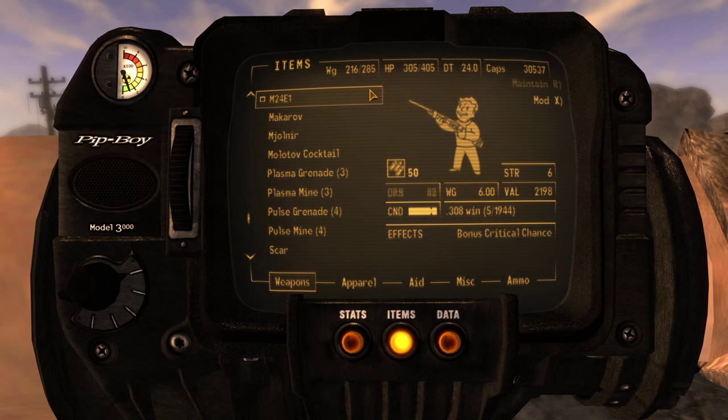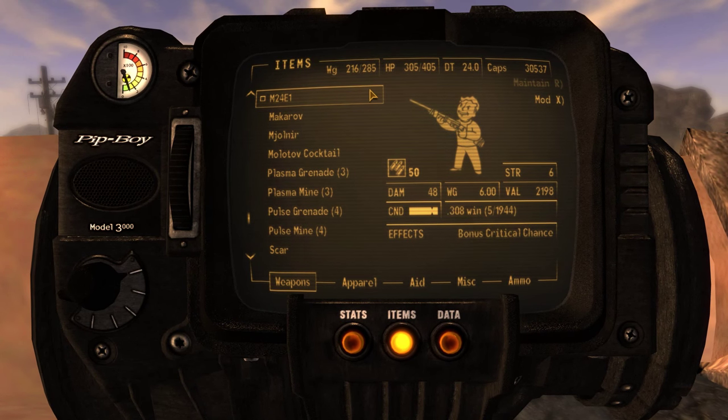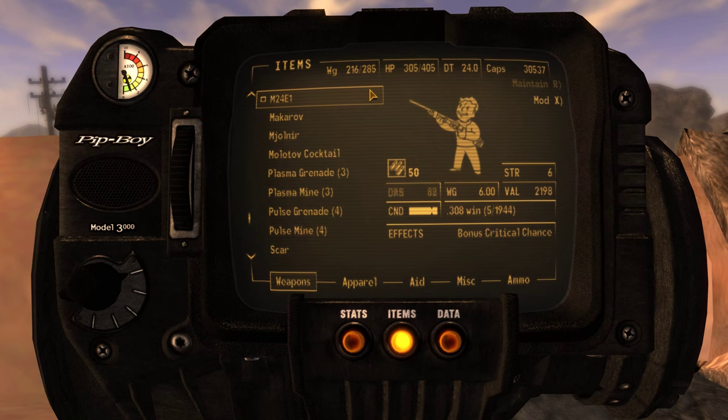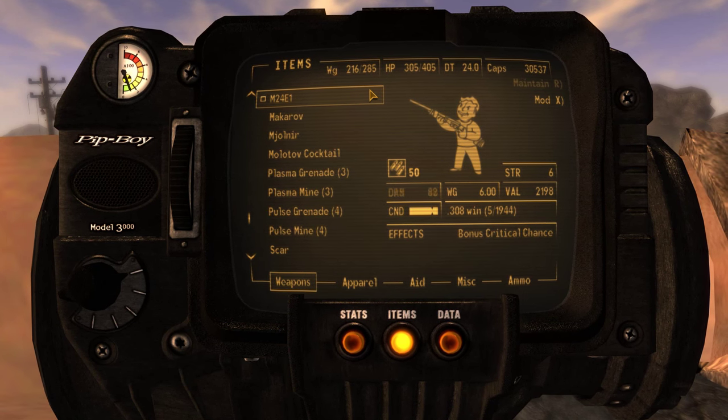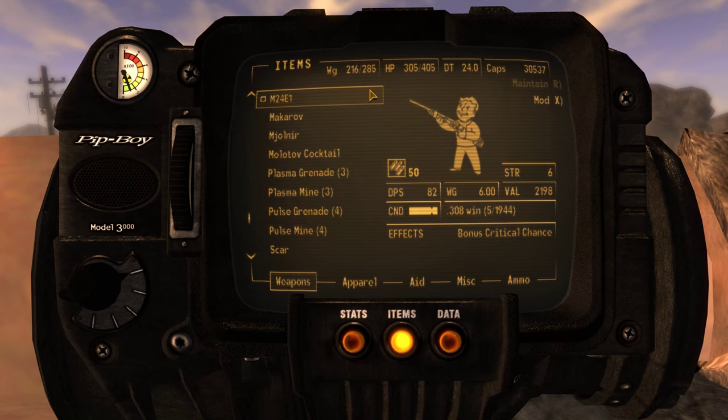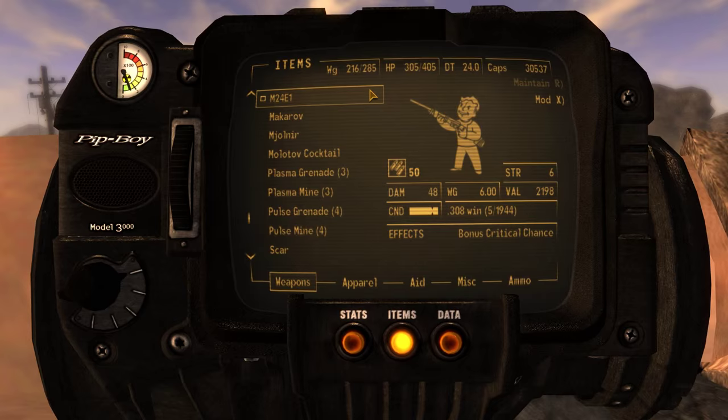It requires 50 gun skills, 6 strength, deals 48 damage per shot for a total DPS of 82, weighs 6 pounds, is valued at just over 2,000 caps, and takes 5 rounds per .308 Winchester magazine. It also keeps up the usual sniper rifle effect of an increased critical chance.